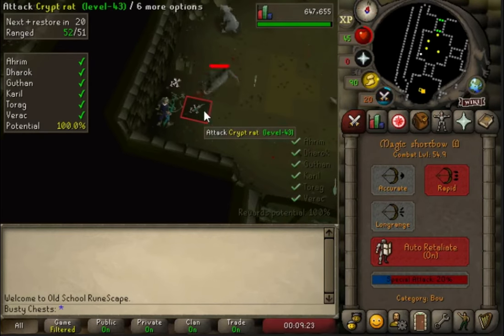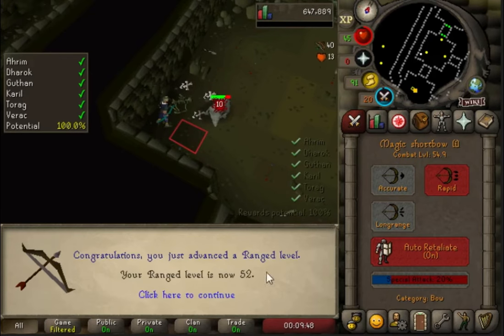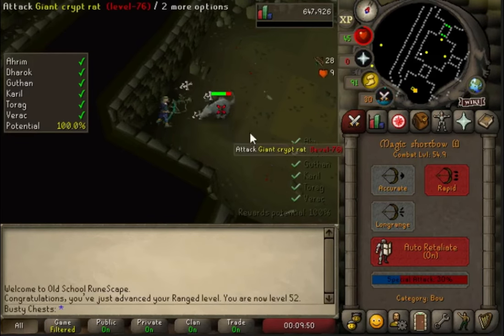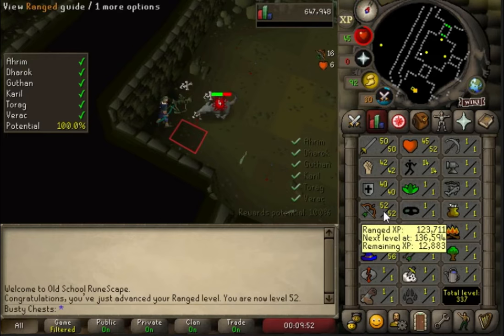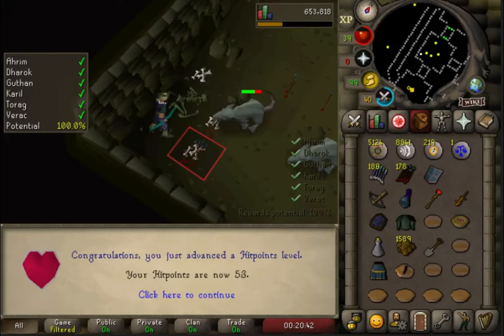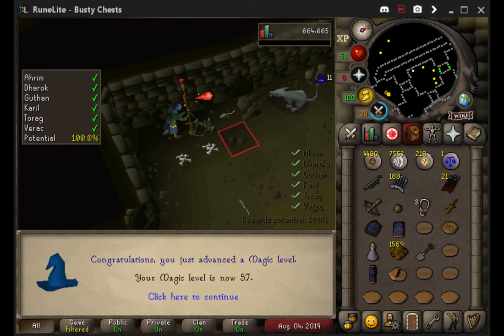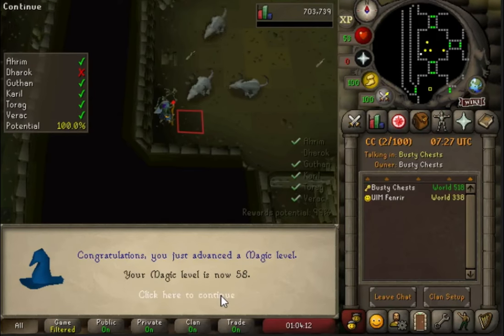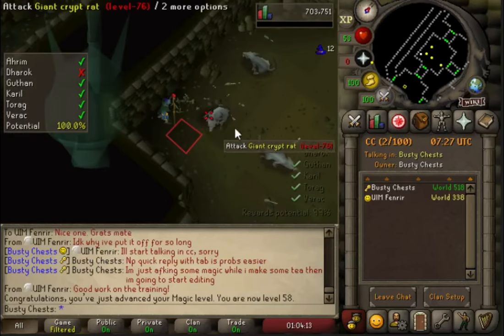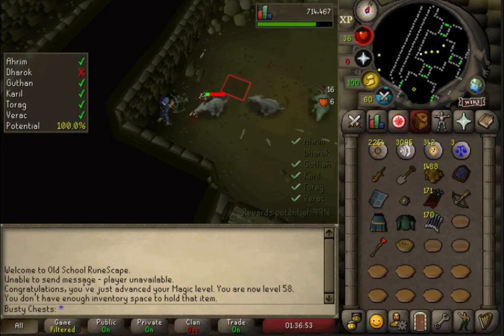Here we are training up our first range level - and there it is, 52 range, eight more levels to go. 12k to the next level and 7k off 57 magic. The magic's much easier because it's slower XP but it's AFKable. There's 53 hit points coming in, but because of the magic we just equip our splash gear and we can just do that. There's 57. You can just do it while I'm working on the other account or while I'm editing videos - really overpowered.